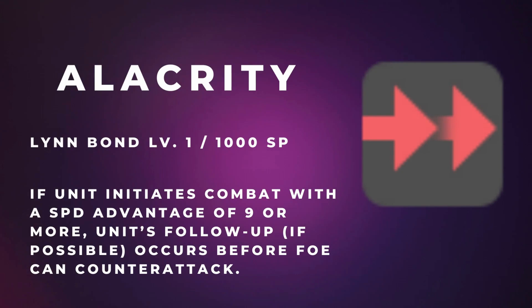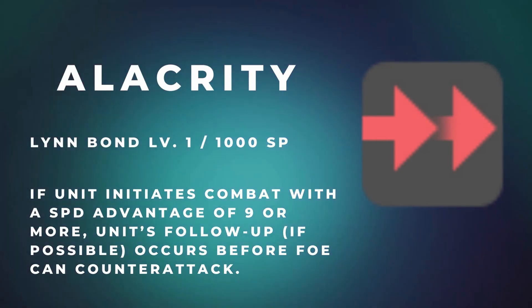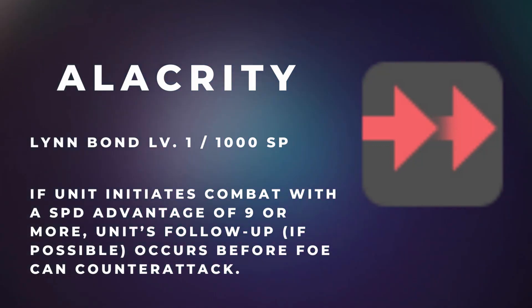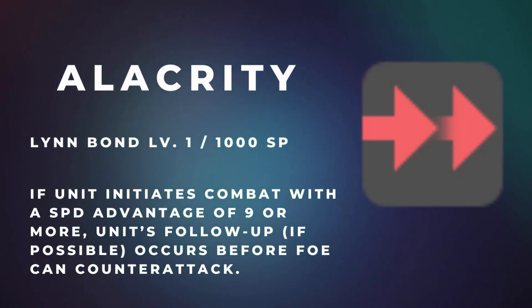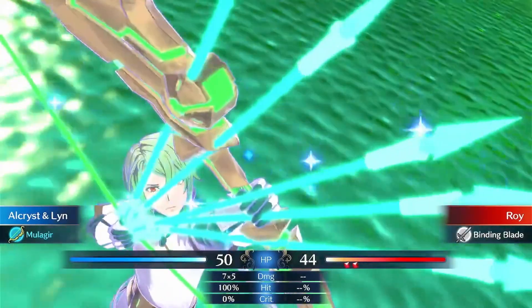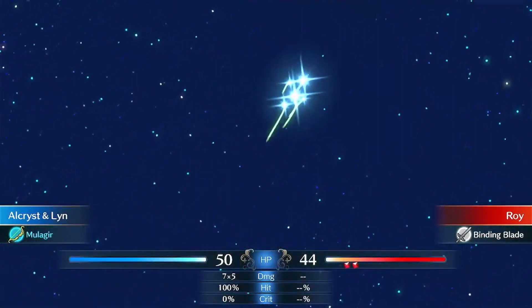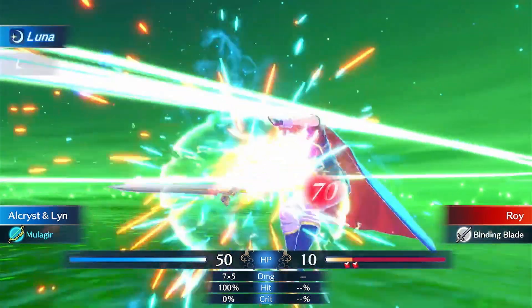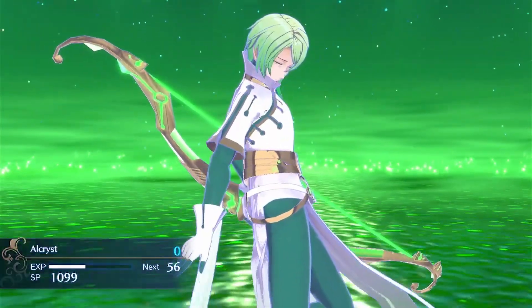Alacrity is a 1,000 SP skill found on Lyn at bond level 1 and is one of the best skills for its cost. It allows a unit with a speed advantage to follow up before the enemy can counterattack. Putting this skill on a fast unit or one with Speed Taker makes the unit a force to be reckoned with. I put this on Alcryst and he went from a mediocre filler unit to a top-3 unit in my playthrough, able to take out any unit without receiving counterattack damage.